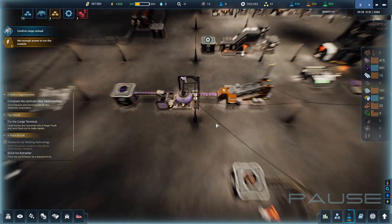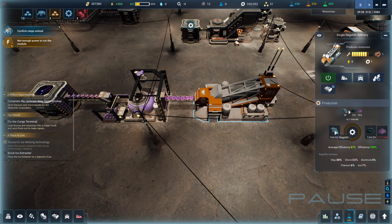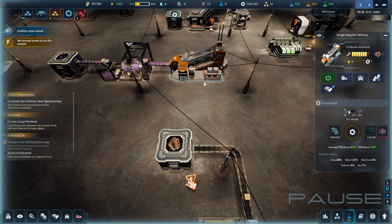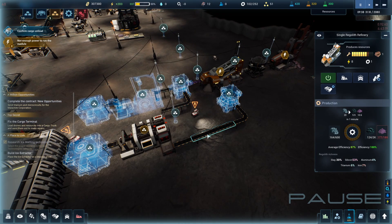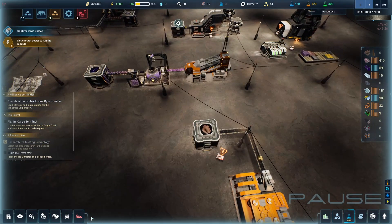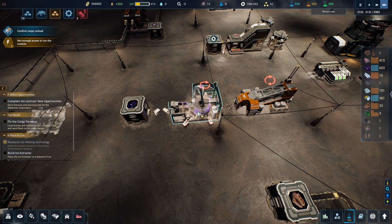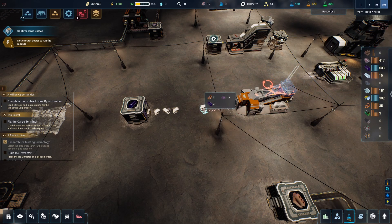One way to help is we're going to delete this building right away. When you delete a building that has resources inside — for example, 164 regulates and 124 slag — don't worry, they are dropped on the floor and we're going to be able to pick them up. I've mentioned before that it's sometimes not possible to bring floor items back to a building already connected to a belt, but that's not entirely true — I'll show you how to do it in a second. Let's start by deleting this whole thing here.